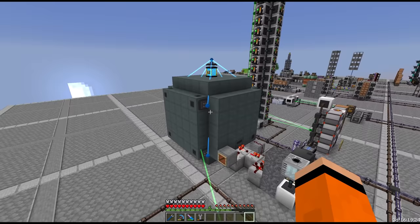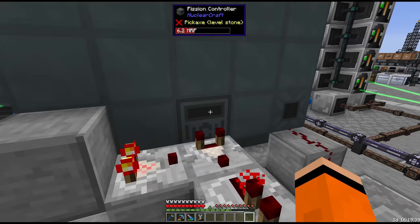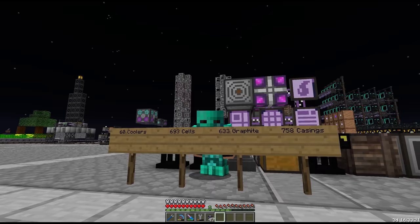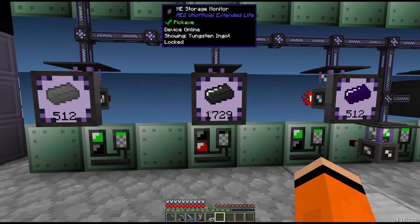The plan for today is to build reactor number 2, and we are going to be making over 10 times the RF per tick that we are with this 5x5x5. This is definitely not going to be a cheap reactor to build. In front of me you can see the number of coolers, cells, graphite blocks, and casings that we need. The biggest concern is our tungsten supply — we're at 1700 and the total needed is around 1800 to 1900.